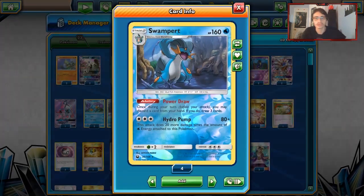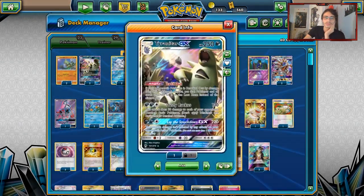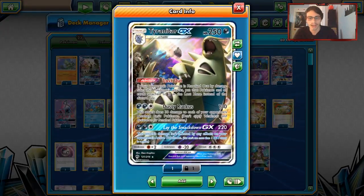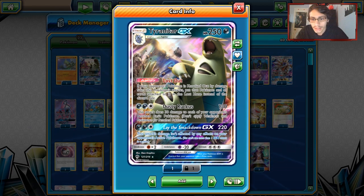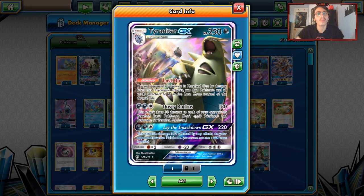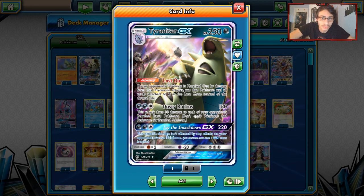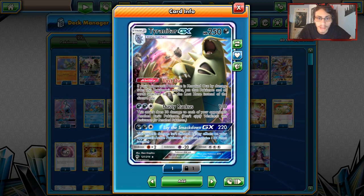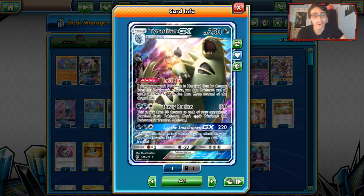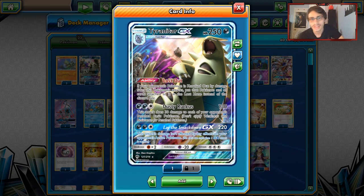The original list was like a Swampert-Ninja build, but our list is different — we're focusing on Tyranitar as our main attacker. Tyranitar GX has seen barely any play, but it does have some cool things going for it. First, Dusty Ruckus does 130 damage for three energies, then does 30 damage to each of your opponent's Benched Pokémon. Putting extra damage on the board is always good.